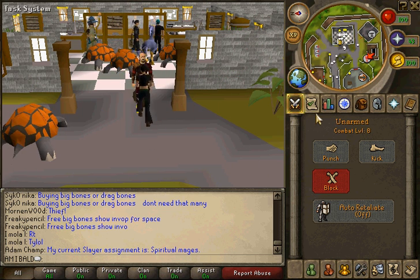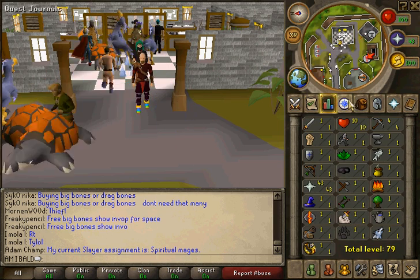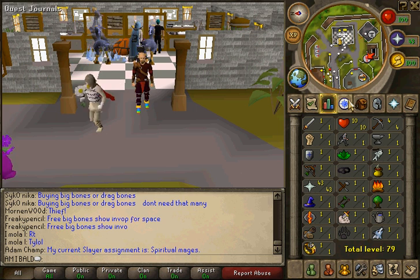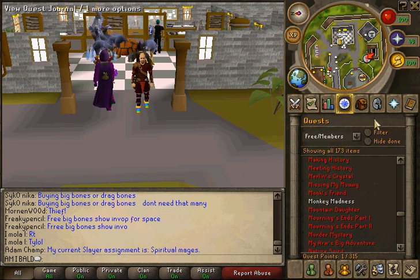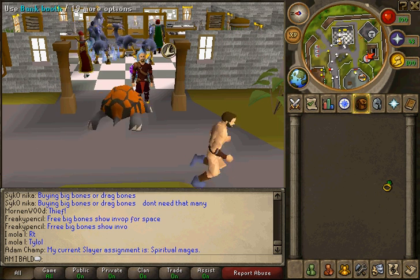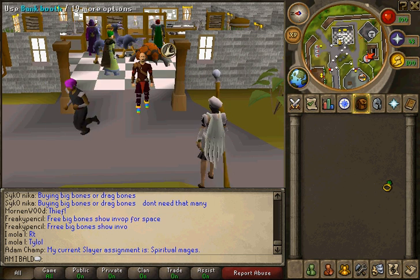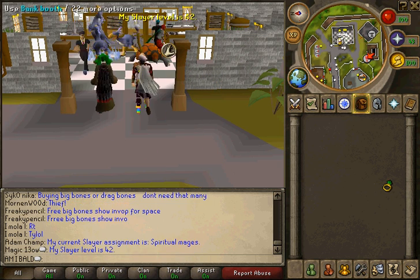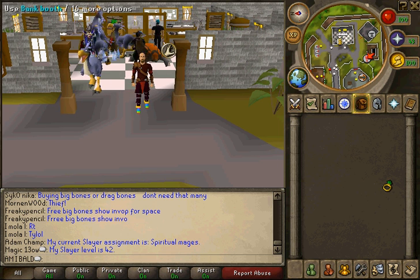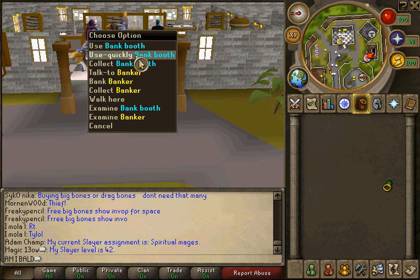It's pretty low level for someone with 43 prayer — it's the lowest that you can get, I think, unless Soul Wars has prayer points or anything else. Anyways, I just wanted to show you guys how to advance your prayer the right way. The wrong way would be burying them on the ground. That's not the right way to advance prayer — it does give you XP, but it's not the right way.